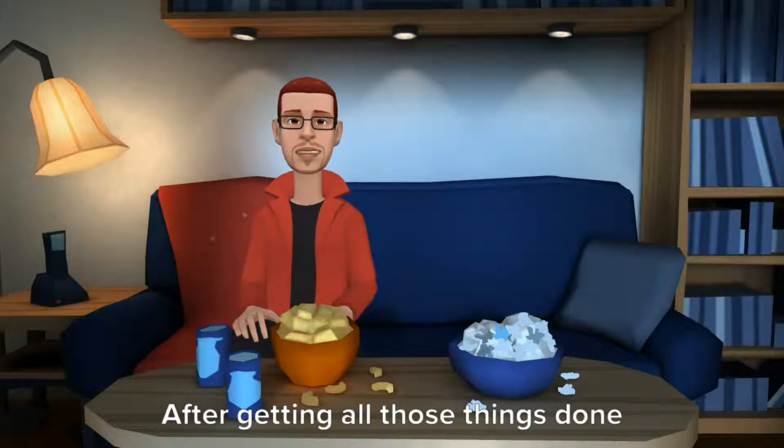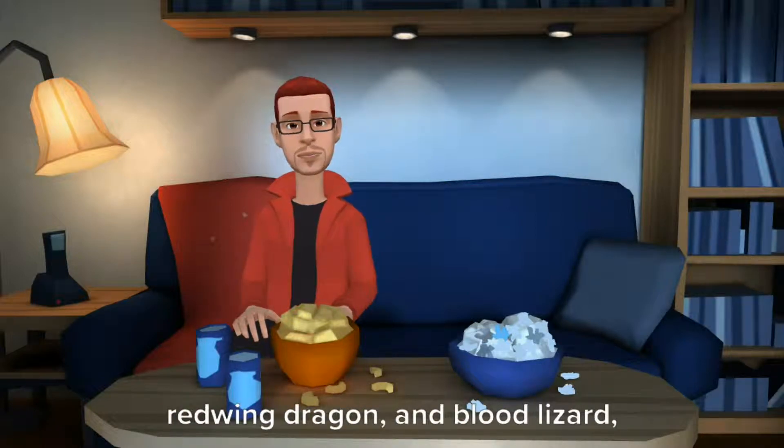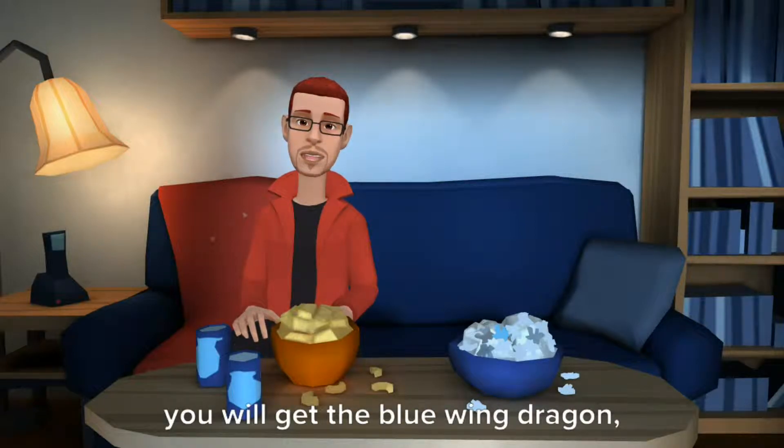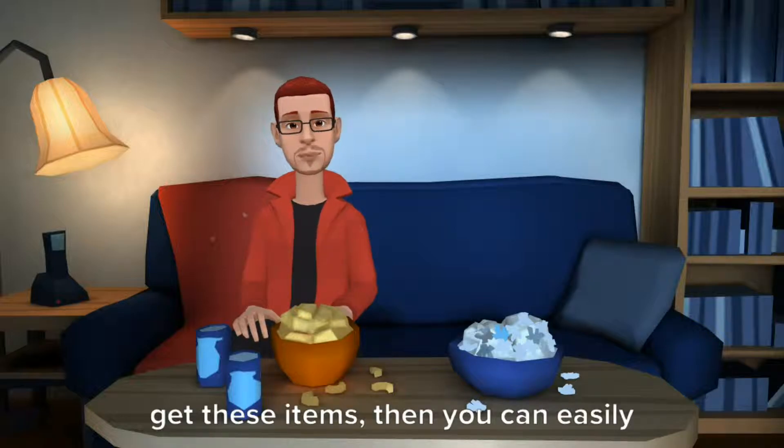After getting all those things done, go to the Merge Pet option and select Red Winged Dragon and Blood Lizard, and then click Merge. After the merge you will get the Blue Winged Dragon. If you don't want to do the hard work to get these items, then you can easily buy them in the Trade House.